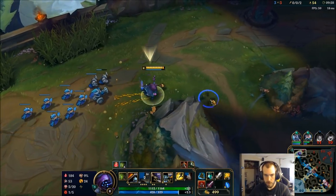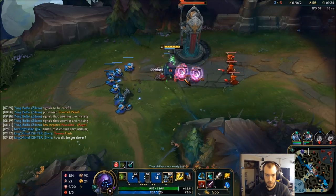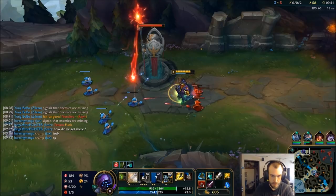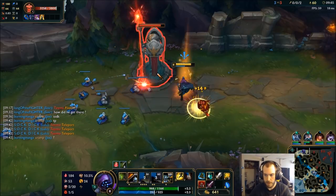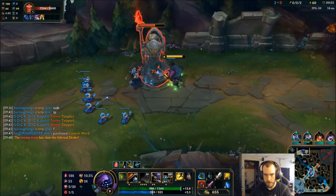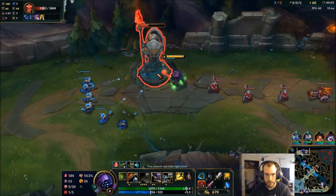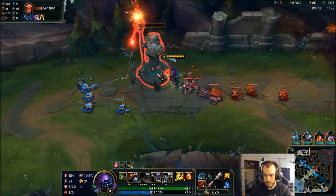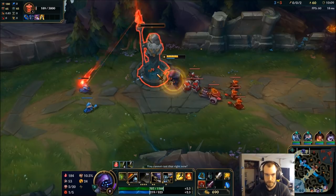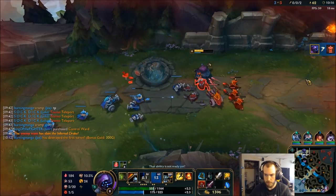Probably gonna go for Infernal, get some pressure on this tower. I have no idea when Teemo got there, to be honest — probably just TPd. Well, if we trade Infernal for first tower, that's okay, as long as I get it. The tower's already at half. Don't forget to use your W as an auto attack reset — yeah, I should have this. That'll give me a lot more room to run the Teemo down. Nice — first tower! Kind of a surprising play by the Teemo to be honest.